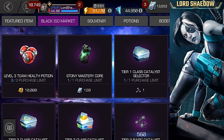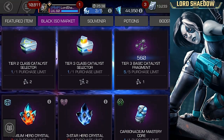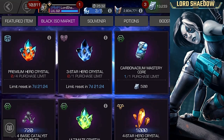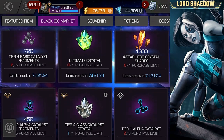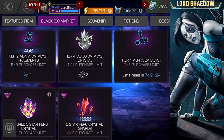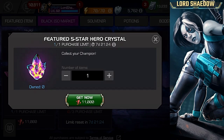It's not that much more than a basic and it's a limit of one. Let's go through the black ISO market so you guys can see what I spent my resources on. I went ahead and got all of the premium hero crystals — four PHCs and only one three-star — all of the T4 basic catalysts, the ultimate crystal, four-star hero crystal shards, T1 alphas, and five-star hero crystal shards. Those are what I consider the best values.